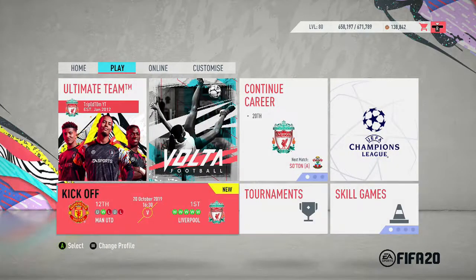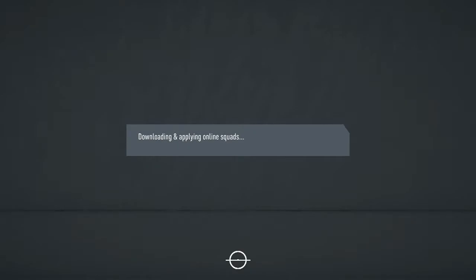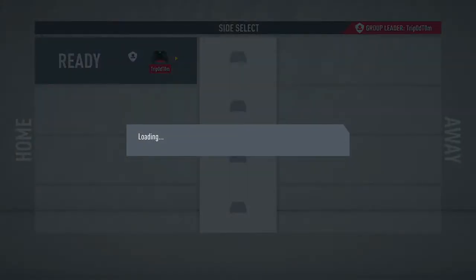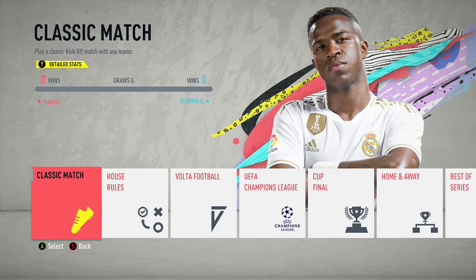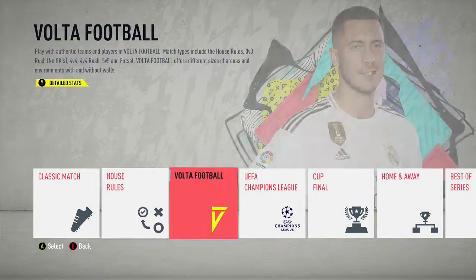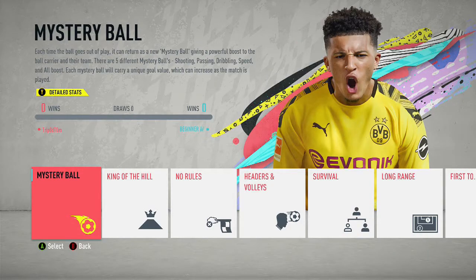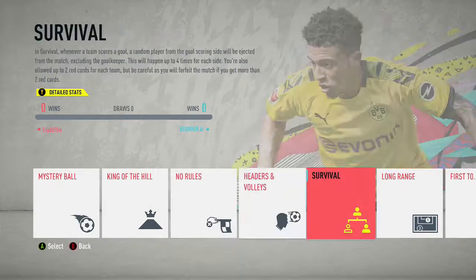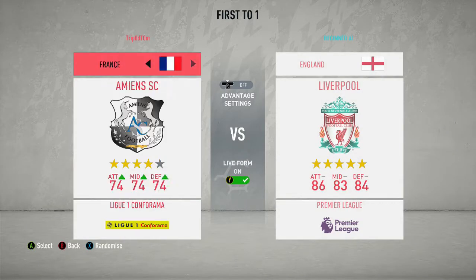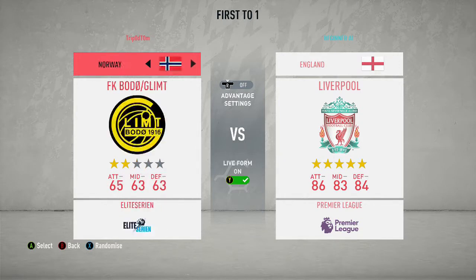What we're going to do is go over to Kick Off and we're just going to start a match of House Rules. Once it's loaded in we can just select ready — loading screens, you know, loading screens 2019. So we're going to load up House Rules and then set it to First to One goal.